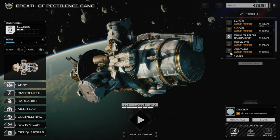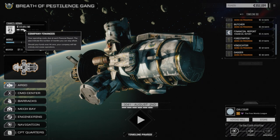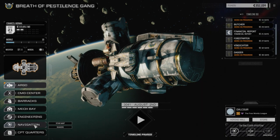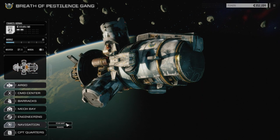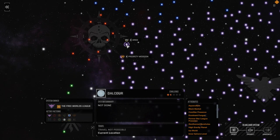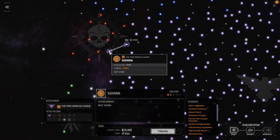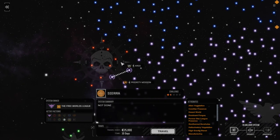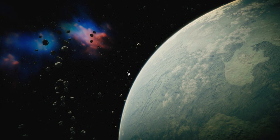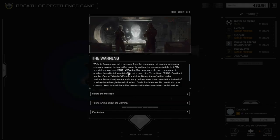Two full lances, 35 days to wait, financial report in 21 days, and we have enough C-bills for two months of doing nothing. We're going to jump to Sierra — it used to be part of the Cirkinus Federation, has manufacturing, and with the war still ongoing there should be good contracts for our double lance operation.